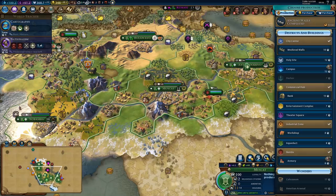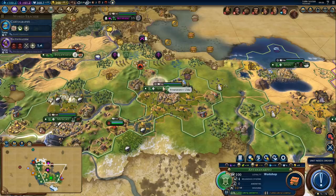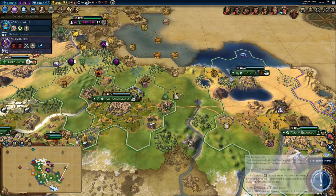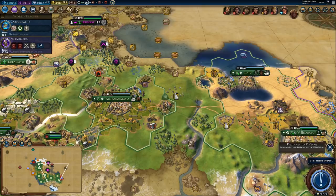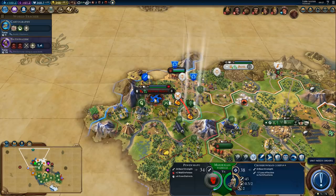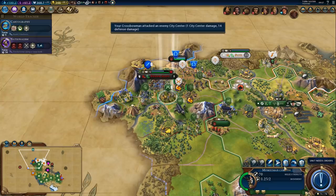I think we should get industrialization ASAP, which means we need cartography and square rigging. We can work on three workshops - not necessarily for the boost, but for the extra production. We got the builder, we just need to wait a few turns for the governor to move. We should at least improve the whales - it is a luxury - and we need to repair the gypsum. Declaration of war - we are at war with the Kree because he declared war on our ally.